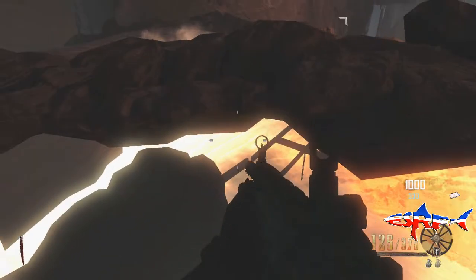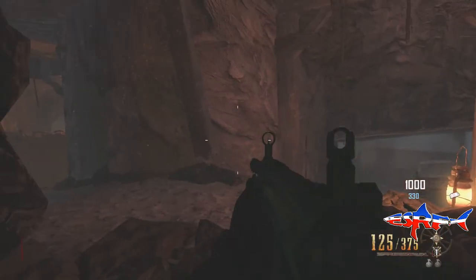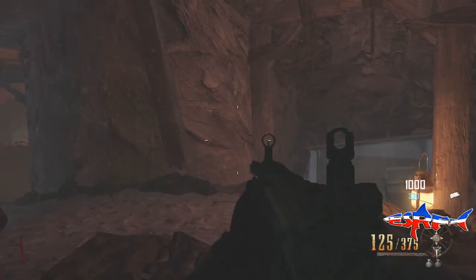Once you're in here, you are absolutely untouchable. You want to go backwards a little bit so the crawlers can't grab you, but don't go too far back because you will fall out of the map.